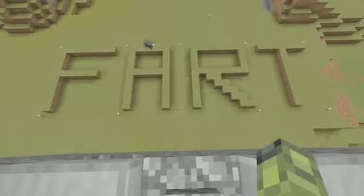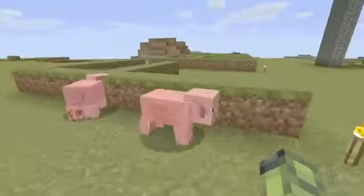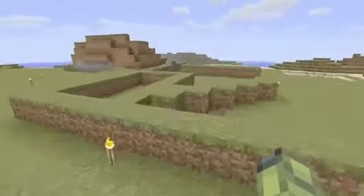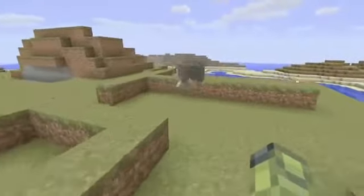I think I almost died. Fart. So this is the dumbest thing we've ever done in Minecraft, Gavin. It took a horrendously long time. I like the fact that the sheep can play in it. Yeah, it's like the ground rises up and it just says fart in the ground.